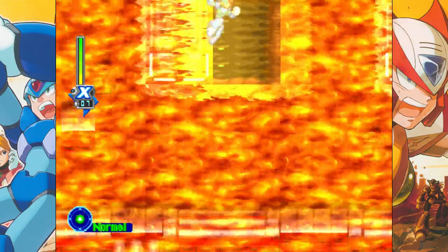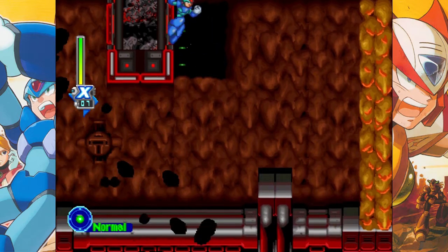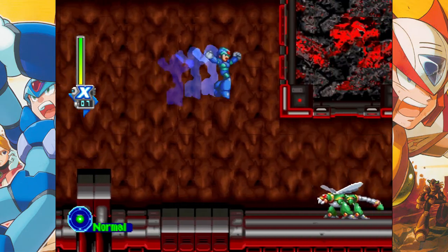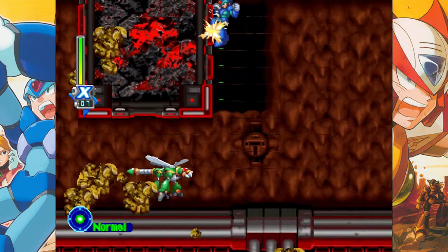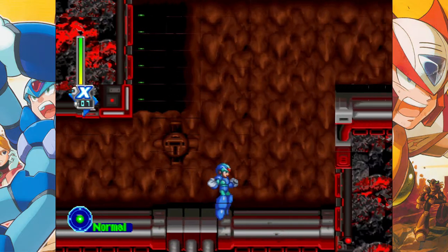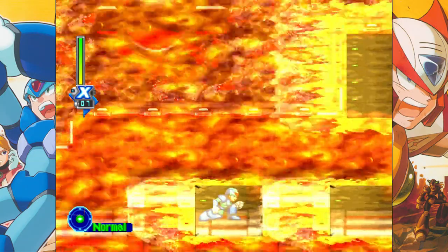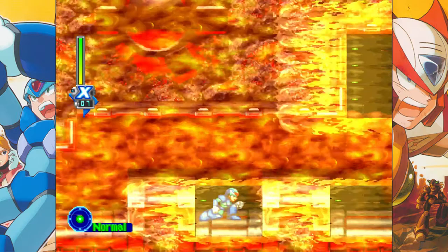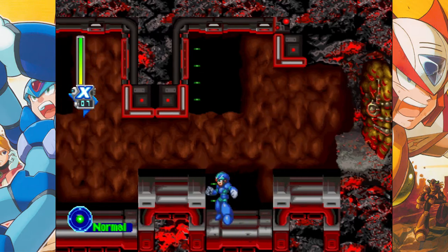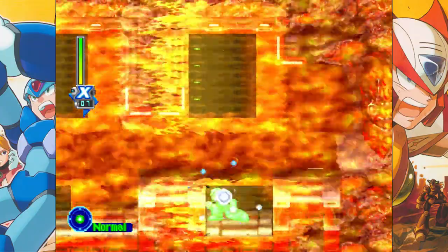Here's the relevant part for 100%ing this: bosses have to be at least level 8 to drop a bonus or plus armor part. That's when you get to the end of a boss fight and you get to pick between life plus or energy plus. You only see that when bosses are level 8 or higher, and that's what gives you an extra part once you beat them. I consider 100% to be as many of those bonus Maverick parts as possible — which is 8 out of 16, because you have two choices per Maverick, 8 Mavericks, 16 possible items, but you can only get 8 in one playthrough.